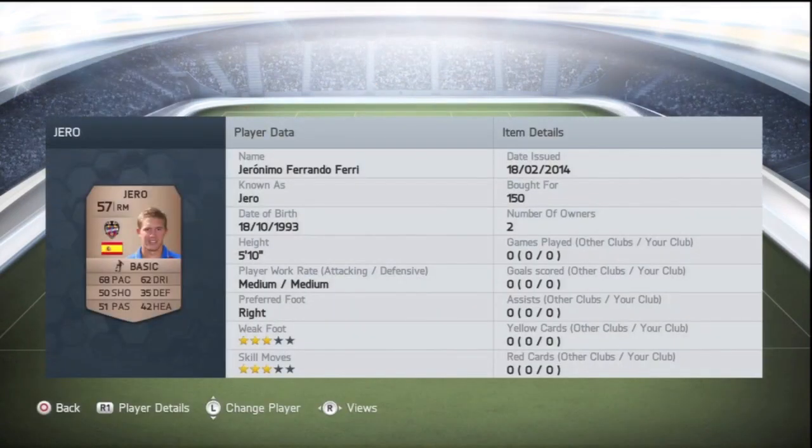At right mid we have Geronimo Ferrando Ferrari — 68 pace, 51 passing is not amazing, 62 dribbling is okay, 3-star skill moves. You guys know that I go for positions: if there's someone at right mid, I put him at right mid. But if there's another right mid rated 58, I'm not going to put him at striker if he's a worse rating than the actual strikers — I keep positions as positions.